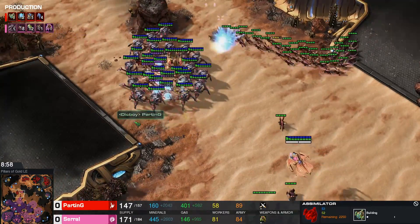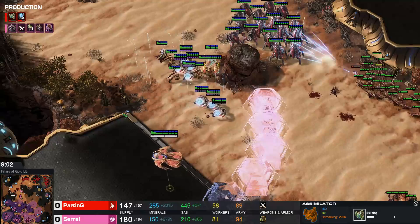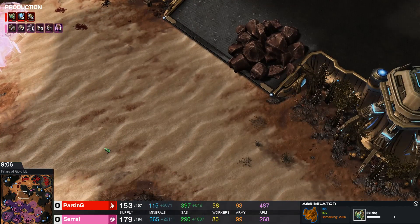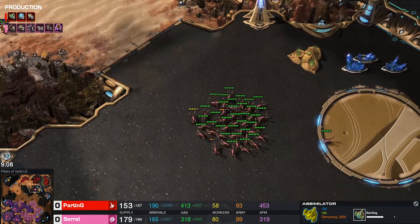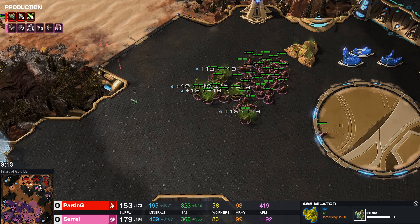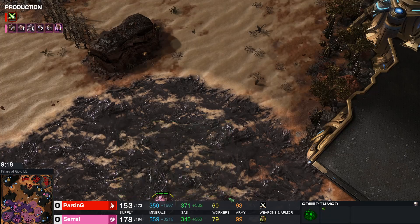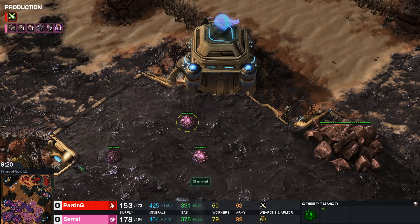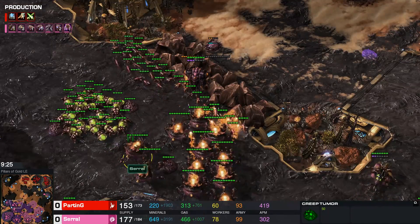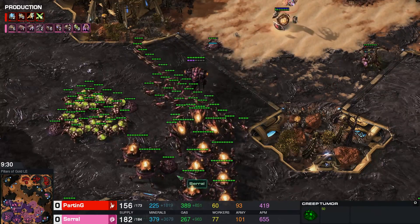Here we have a flank coming in for Serral — he's going to be able to catch this army. Force fields need to be absolutely perfect, and of course they have been. Serral doesn't seem too interested in fighting, which makes a lot of sense — he's 80 workers against 58, literally up 22 workers. He's going to be up an upgrade soon as well. The only thing really lacking a little bit for him is his creep threat. I would not be surprised if we see a push out now that Serral has such a dominant army on the map.